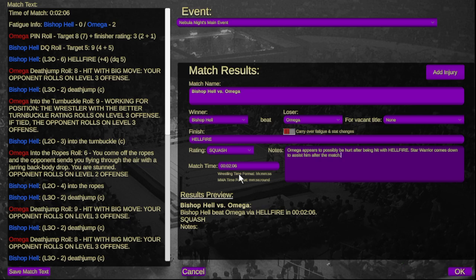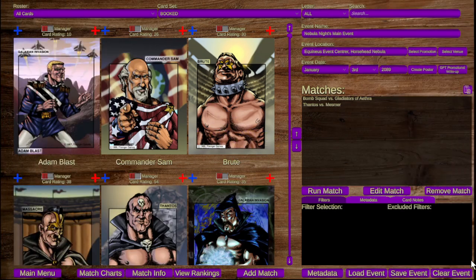Star Warrior comes down to help the hurt Omega after the fight. That did not look good for Omega. This next fight is going to be for my number one contender spot for the tag team champions — it's going to be Bomb Squad versus the Gladiators.